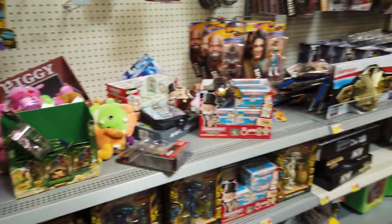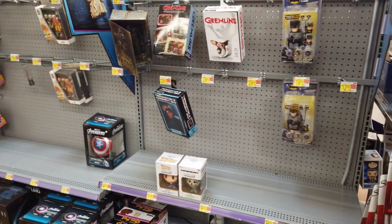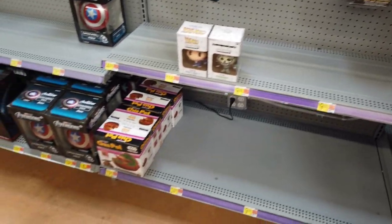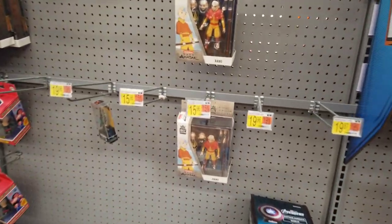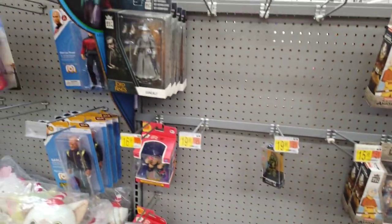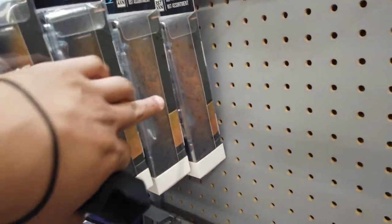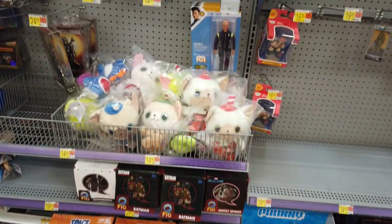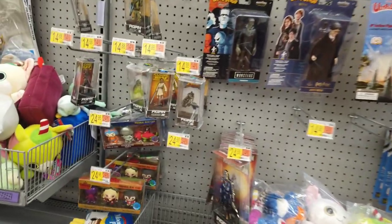Looks like that's it for this. Hopping over to the collectibles section — not a whole lot going on. We have some Aang, Avatar. We have some Gandalf. And some Avatar plushies, a little bit of Space Jam, some other plushies, some Migos, and some figpins.